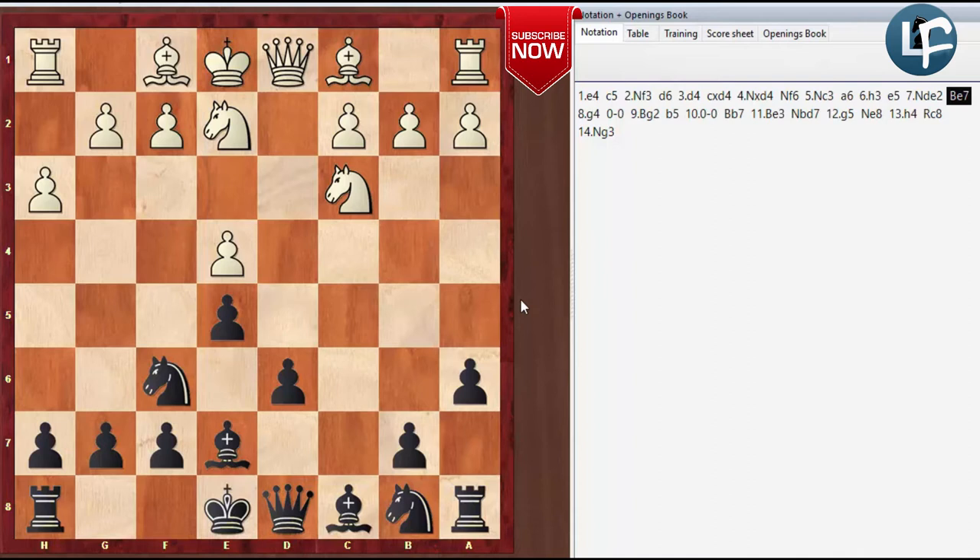If Black continues with normal Najdorf moves like Bishop to E7, White will play G4 and expand. Notice that White is now expanding pretty rapidly on the kingside — good development. Even though White took a move to play H3, it allows for so much harmonious development afterwards that it's worth it.